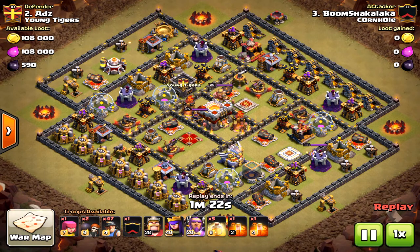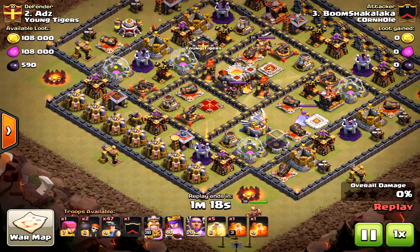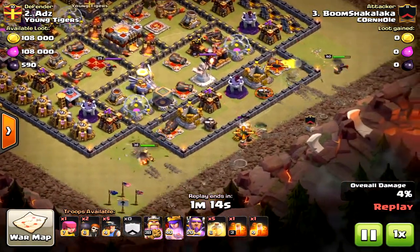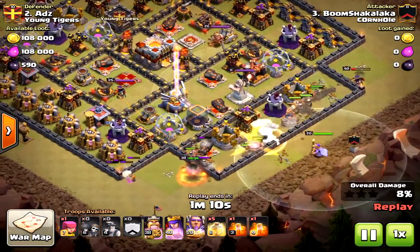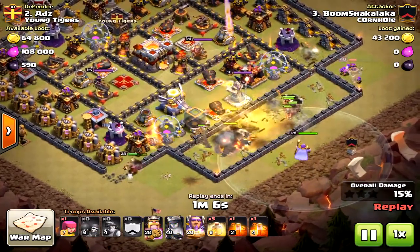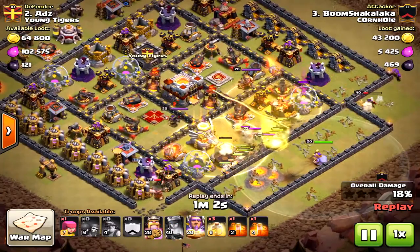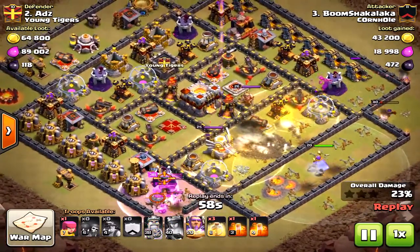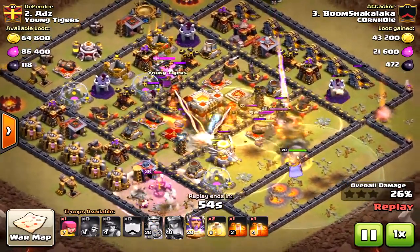Although the inferno towers aren't protected well and are together, all the defensive units are clumped together. When the miners get into the core, they cannot withstand the firepower, because they are above ground so much — surrounded by units, they never stay underground long enough to reach the other structures. Everything is clumped together — this is a trophy base.